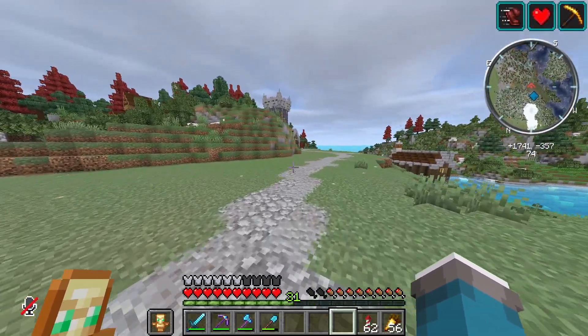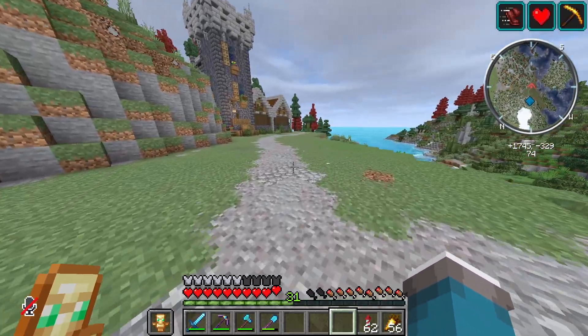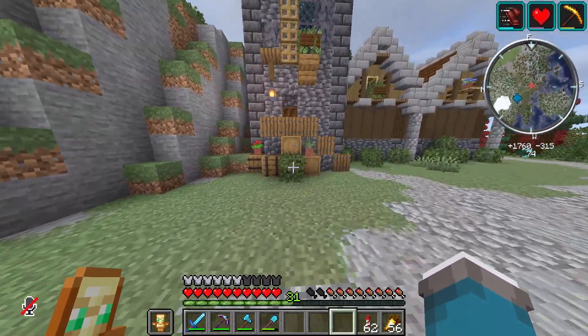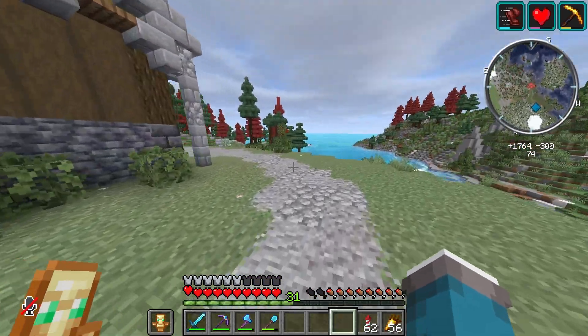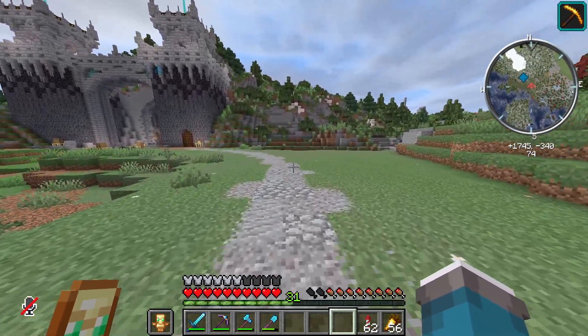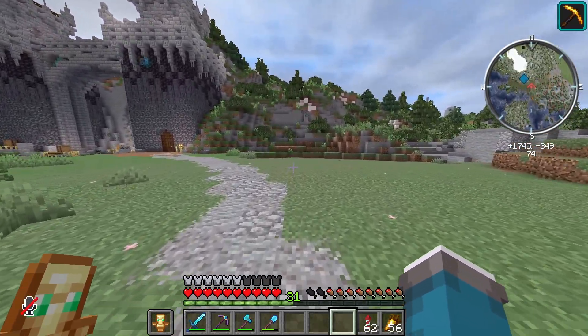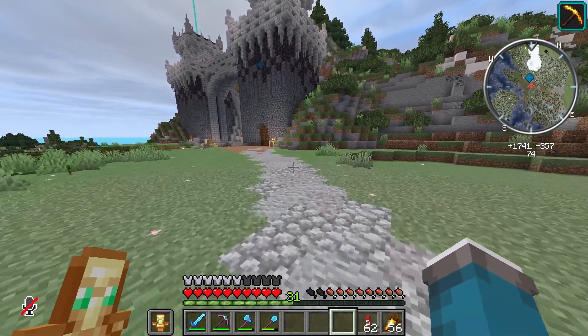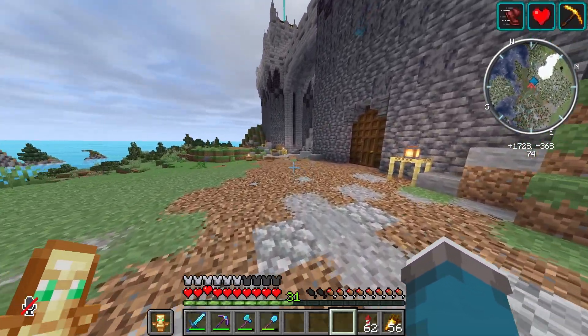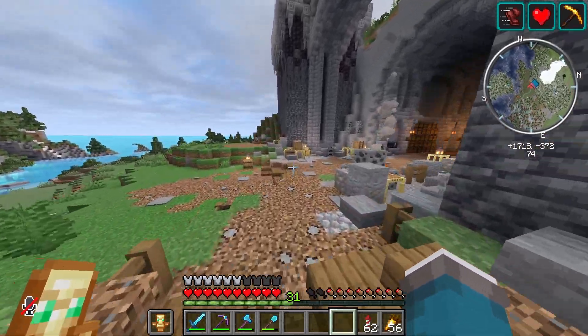Welcome back from that time lapse, everybody — hopefully you enjoyed it as well as the first one. While we're walking along this path, I'm noticing it's a bit bland and bleak, so like I did over here, we're going to add a lot more shrubs and some custom trees in the future. We're going to head over to GCA Gamers and make a little trade — he's going to get some nether wart and we're going to get some rockets — and then we're just going to hang out and make some weakness potions.